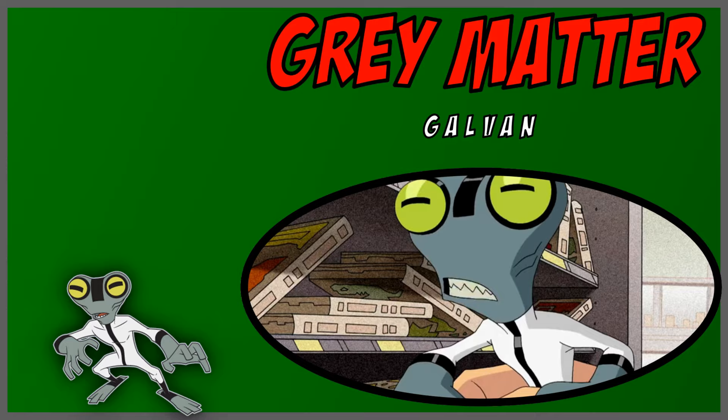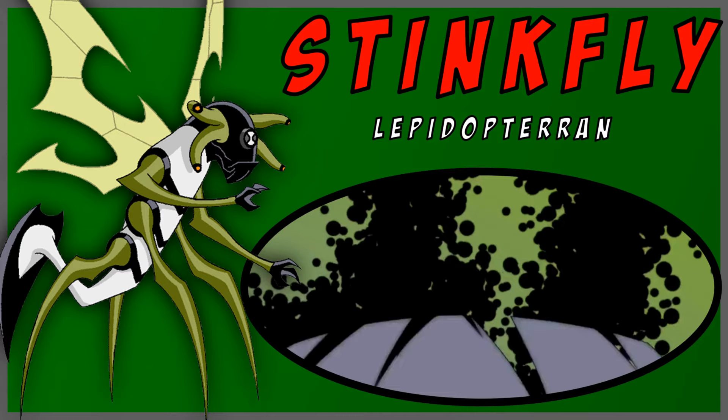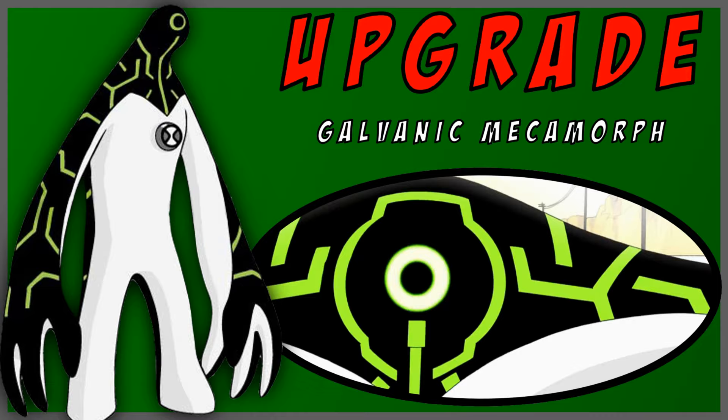Grey Matter. The smartest alien, but also one of the smallest. Stink Fly. He can fly and shoot slime balls from his eyes. He also smells bad. XLR8. Ben's fastest alien. Upgrade. He can merge into any technology and control it. This includes vehicles, computers, etc.